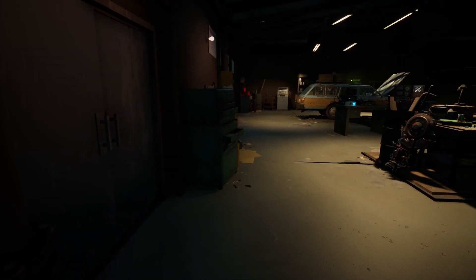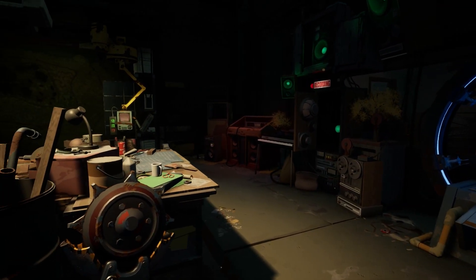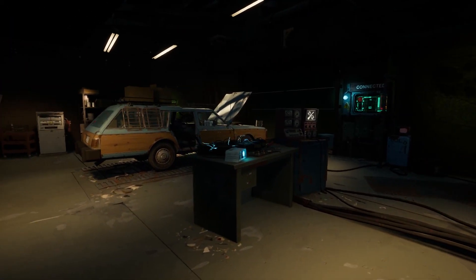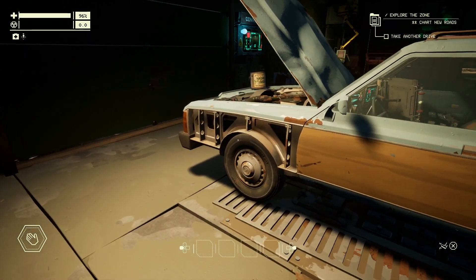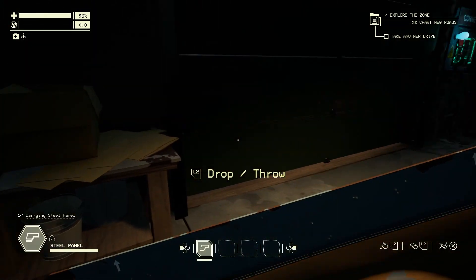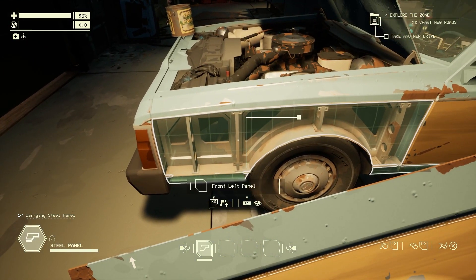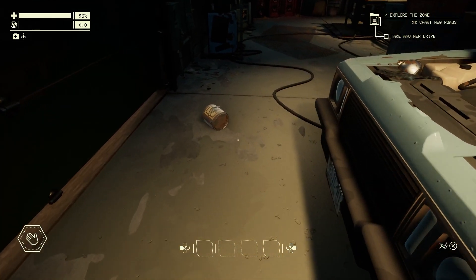We're going to start this walkthrough in the garage. It's your base of operations where you start and end every trip. Eventually it'll start to feel like home, and while it can be upgraded, the car is the real star of the show. It's not just a vehicle, it's also the key to your survival. Each part has a purpose and they can be swapped and upgraded. In the garage, everything is either for taking care of your car or for helping you prepare.